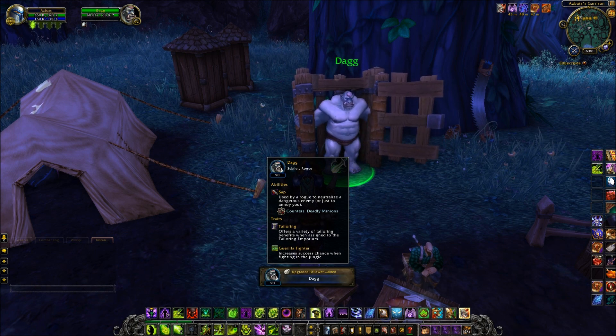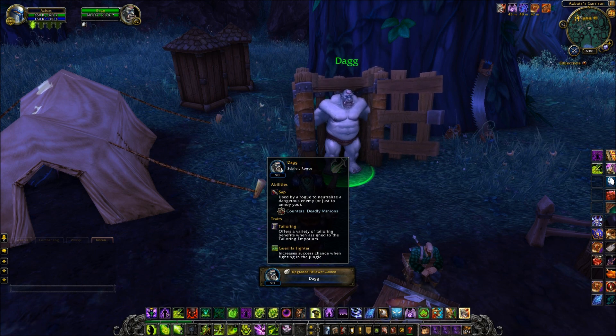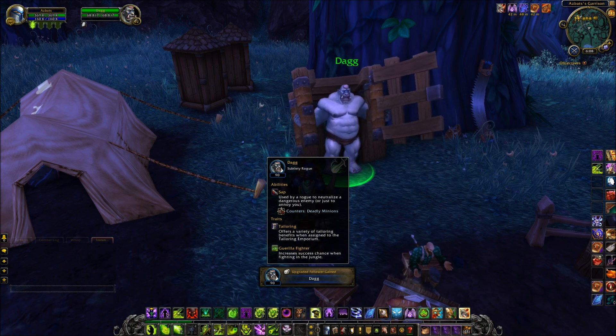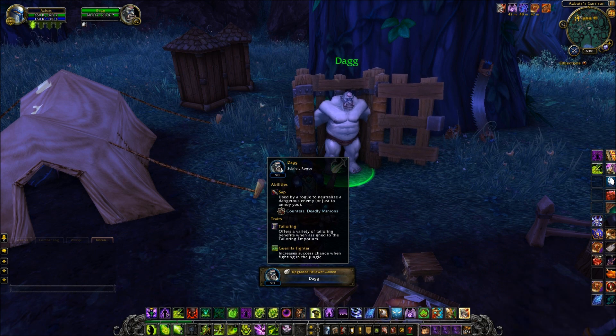I got him as a rare on this occasion. He's a subtlety rogue — he will start off with Sap as his main ability, which will counter deadly minions. He's also available to go into your Tailoring Emporium if you have it as a building, and has Guerrilla Fighter, which means he increases the chances of completing a mission when in a jungle.